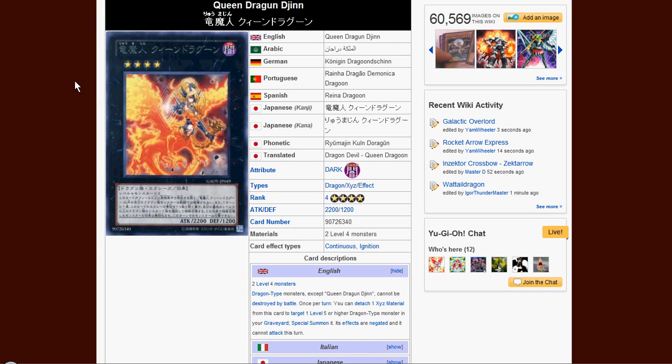Then we got Queen Dragoon Djinn — it's going to be super rare. It requires 2 level 4 dragon-type monsters. This card cannot be destroyed by battle. Once per turn, detach one material from this card to target one level 5 or higher dragon-type monster in a graveyard and special summon it, but its effect is negated and it cannot attack this turn. It's pretty cool in dragon decks, but it's rank 4 and the Hieratics can't use this — you'd basically have to tag it into some other dragon-type deck.